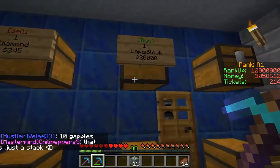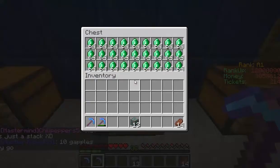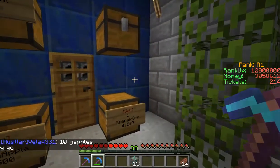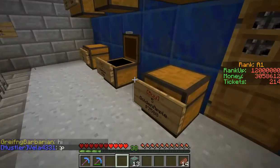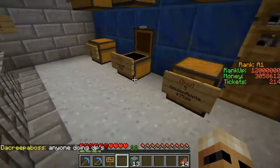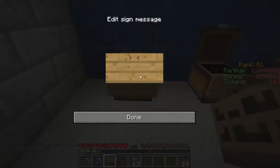We've got a chest full of diamonds now, and we've also been selling some lapis. We've got a chest full of emeralds as well, which is really cool. We were buying emerald ore for $1,200 a piece and we've got a complete stack of it. I'm definitely going to have to sell this off - we can actually sell it for at least $2,000 for a single piece.